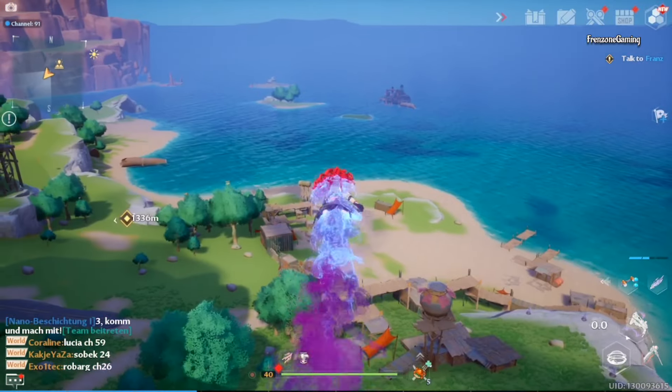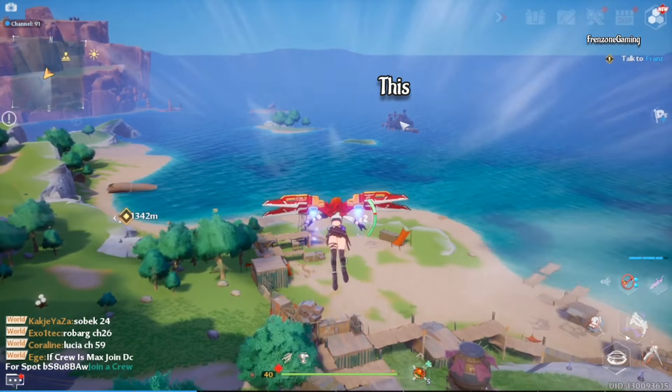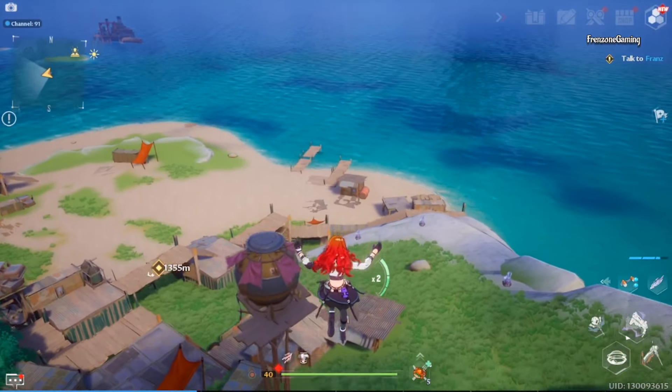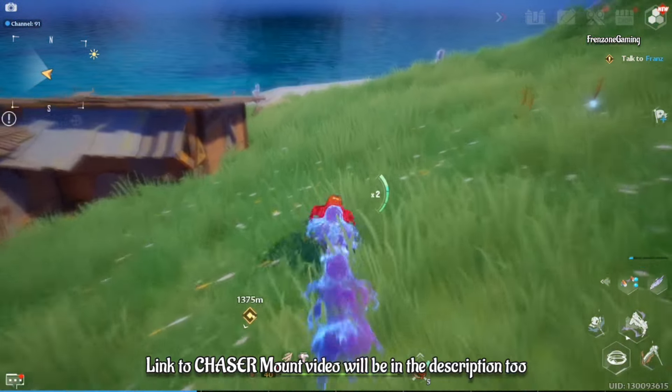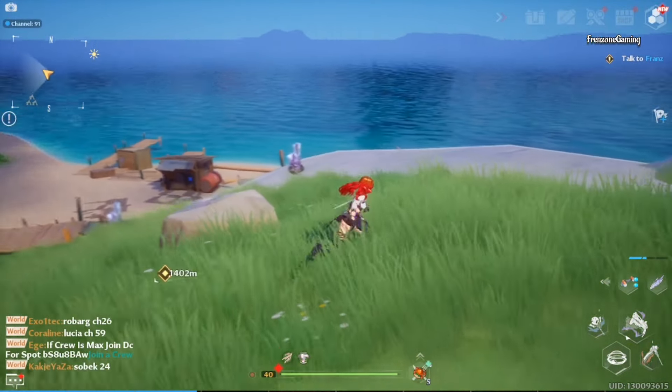If you use the other teleportation spot you can just go straight, but right now you turn around and it's right over there. If you use the other spot you'll see it straight from the left. For the other brothers you can check the other video for the location. I'll fast forward until we get there.